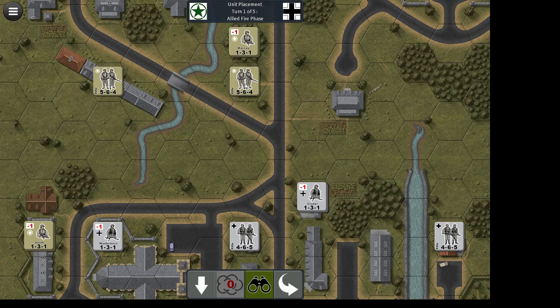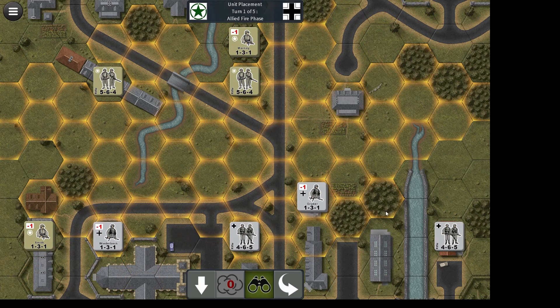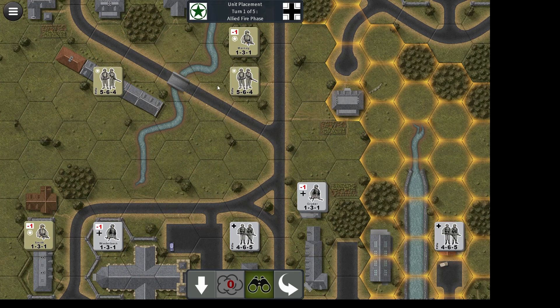This one here is an example of bad placement — as you can see, every German stack apart from one can fire on it. We've now allowed three quarters of the German stacks to have a valid target in their defensive phase or fire phase, and therefore pretty much equalized their ability to fire at you with the Americans' ability to fire back.